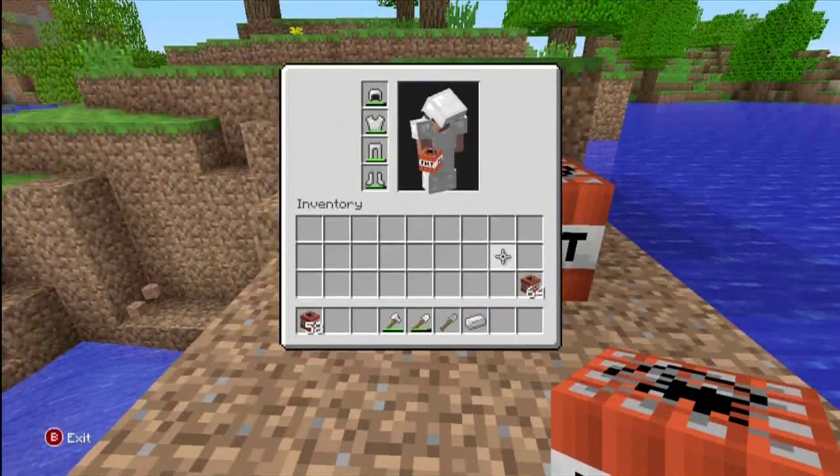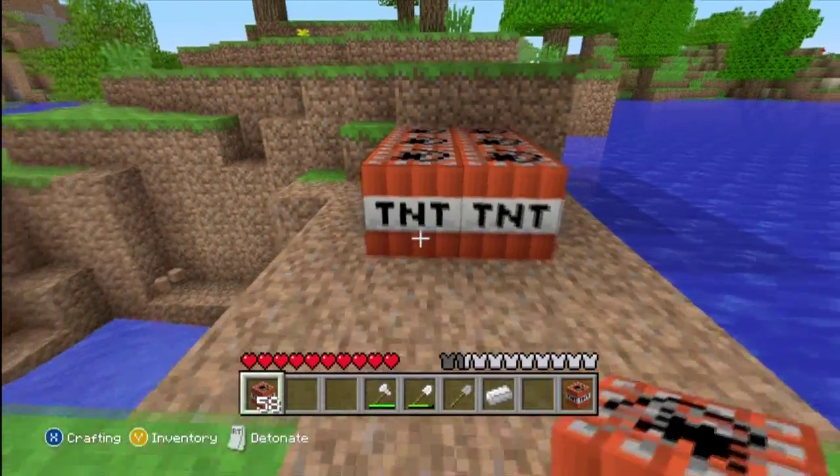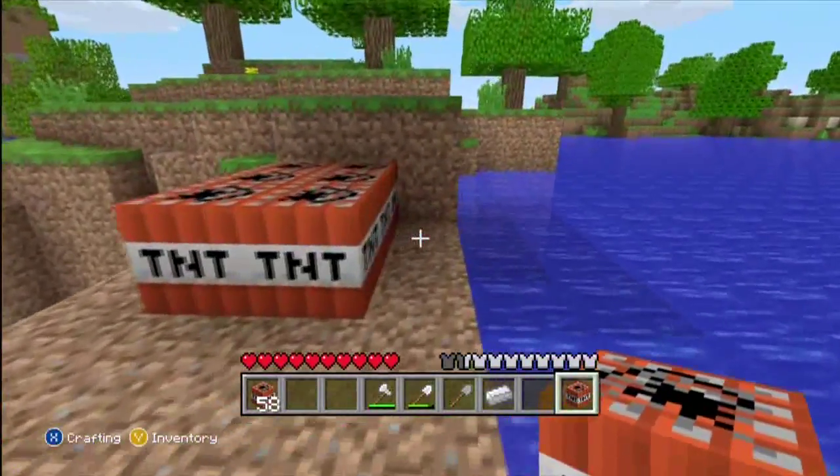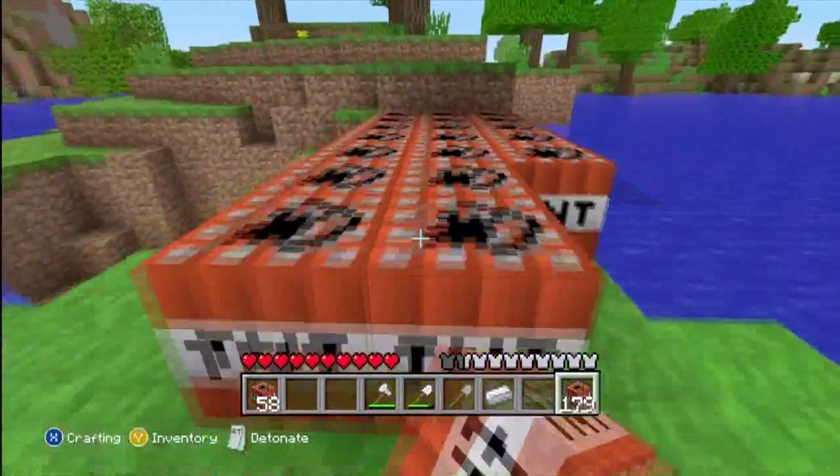But then you come up here and put this in your bar. This gets nuts — see how there's only one right now? Look at that. Bam! That's an infinite stack, so you can just keep using that all the time.